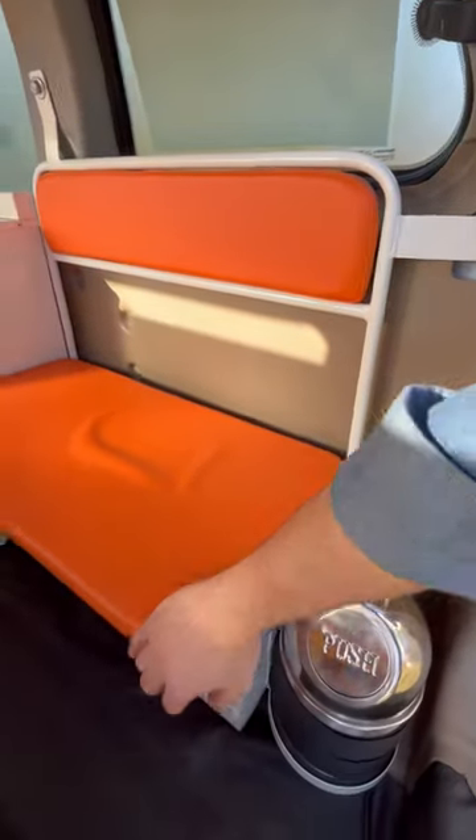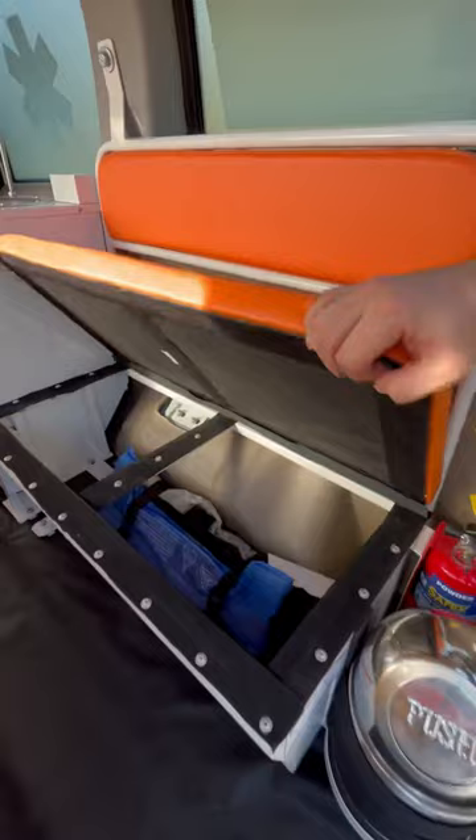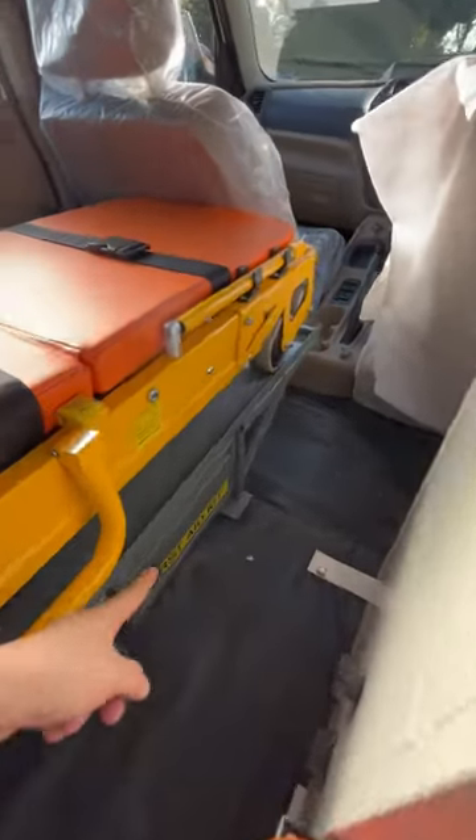You have a fire extinguisher here. Below that, there is a storage space, and you can also get a first aid kit here.